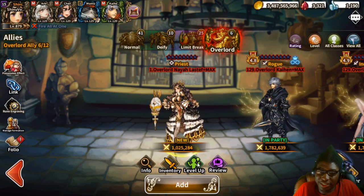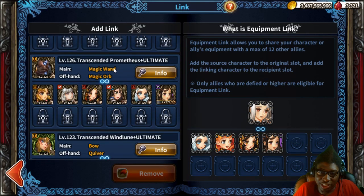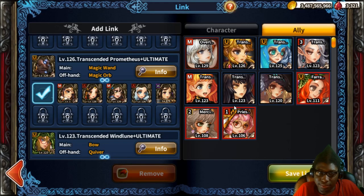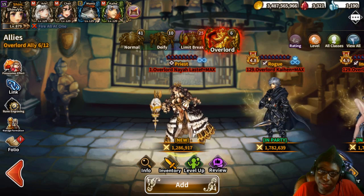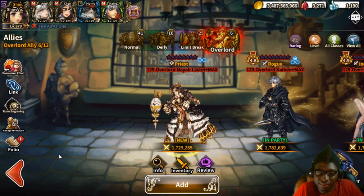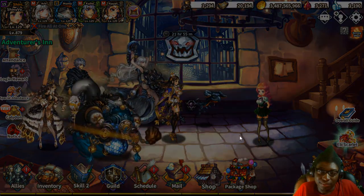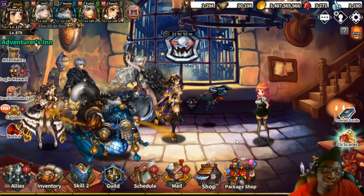Her score goes up, though not by much without gear yet. I removed a weaker unit to make room — the game did something weird for a second there. Now with gear on it's boosted more, and it should boost significantly once everything is equipped. Leveling does matter. Alright, switching her in — that's it, guys! Hope you all enjoyed, I'll see you on the next one!